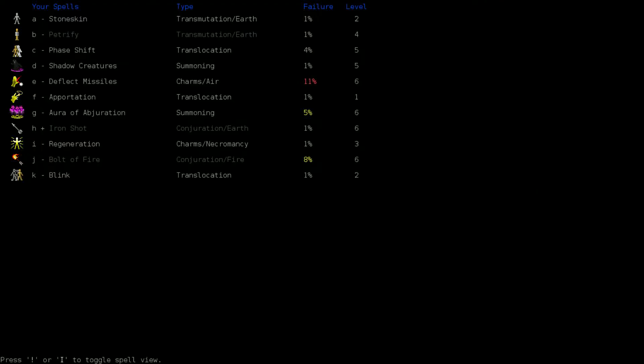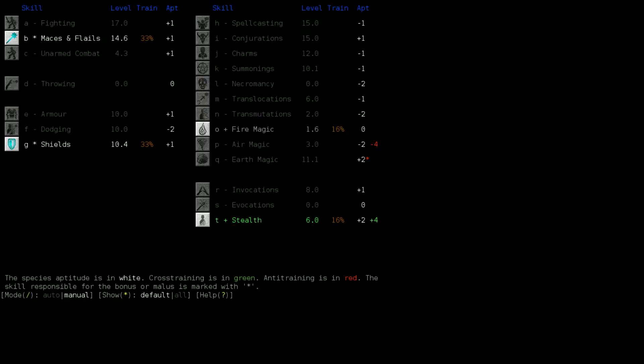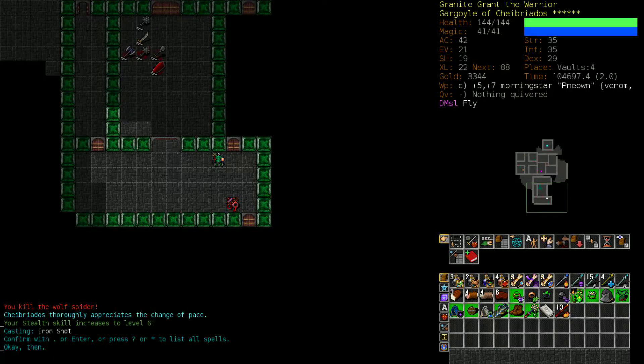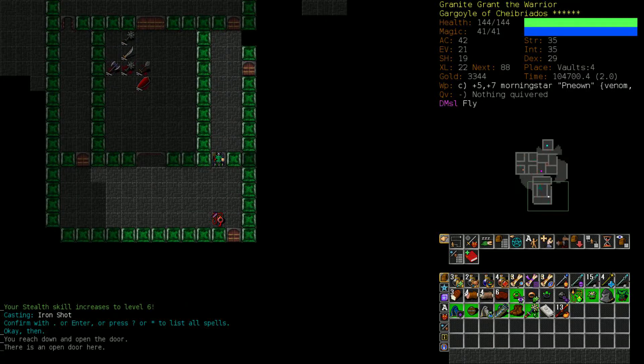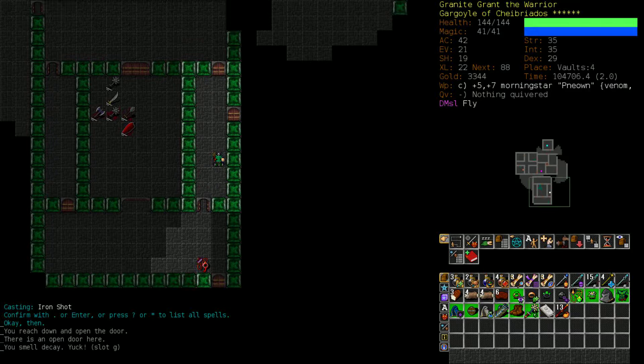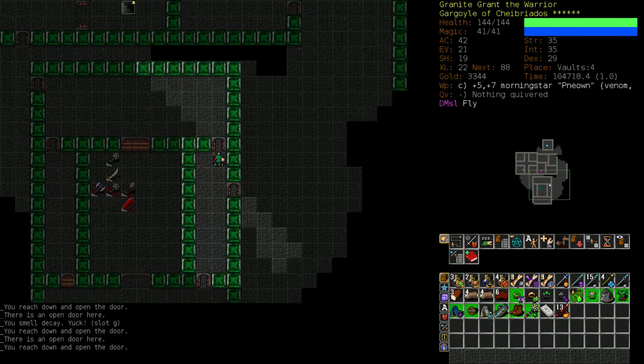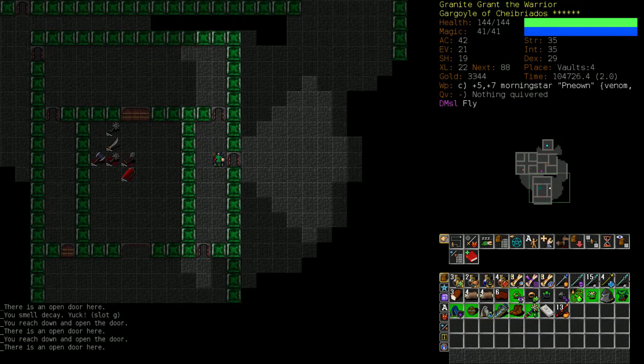How's our Bolt of Fire coming along? Eight percent. We've already reduced the difficulty by three percent just from one level in Fire Magic, and it's only getting a little bit of experience trickled into it. The reason why stealth is useful, even for characters that want to wade in and start bashing, is because it gives you sort of a grace period when you notice an enemy. There's a chance it won't notice you back, so you can back away and pick your battles really easily.